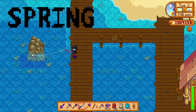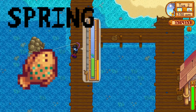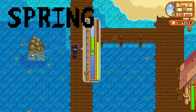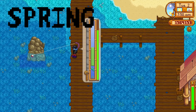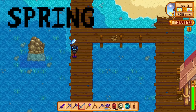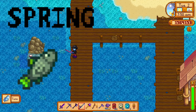The flounder can only be caught in spring, anytime between 6 a.m. and 6 p.m. It can be caught in the ocean or the Ginger Island oceans.